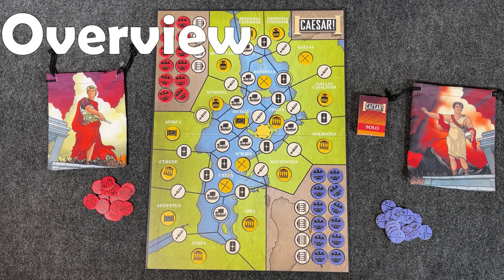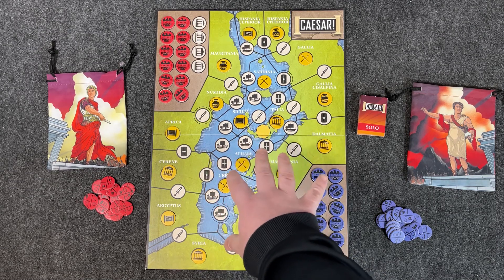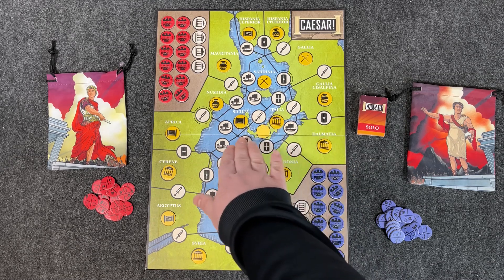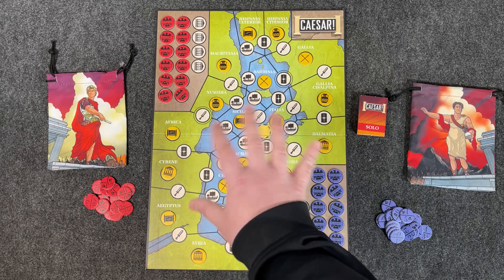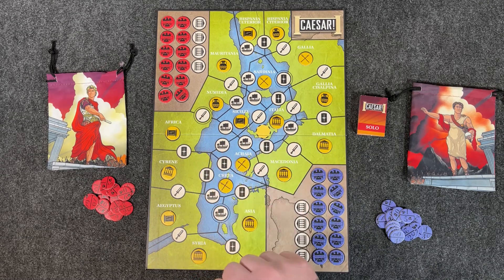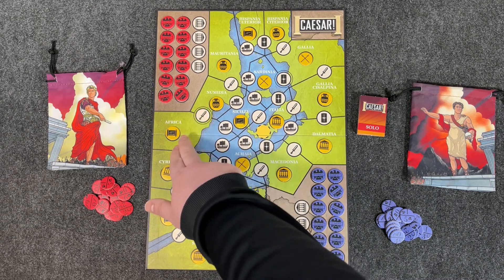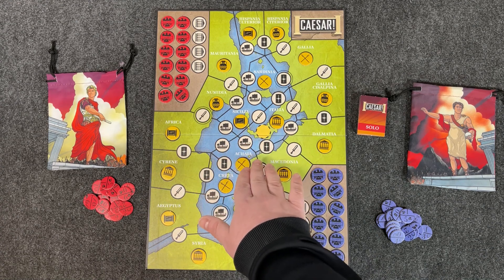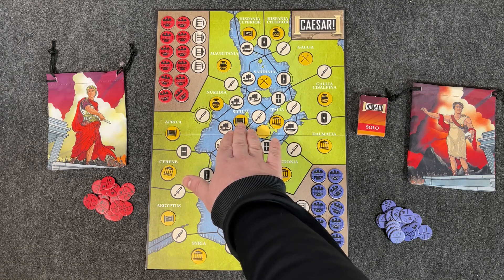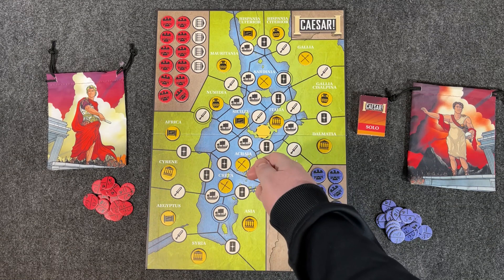Let's take a look at the map. I have it set up with the province bonus tokens placed in each of the different provinces or regions. You can see their names — Italia, Sicilia, Africa, Egyptus, Syria — you get a quick idea of how the map is set up. Within each of these provinces there are province bonus tokens, which have different iconography. When you take control of a province you get that bonus token, which you must either discard or use right away for a special effect.